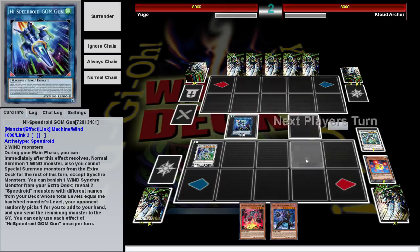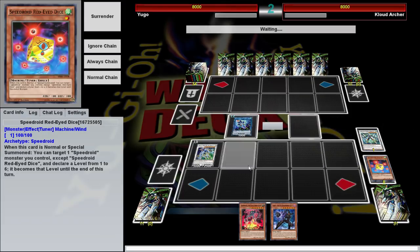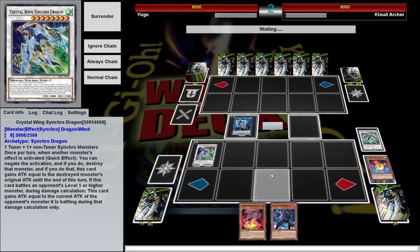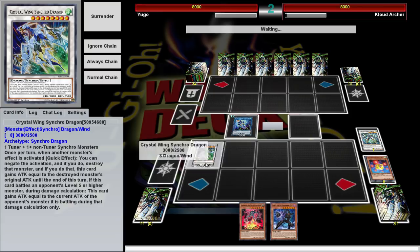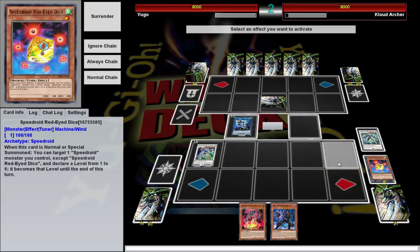Clearwing Synchro Dragon is our only really good go-first card because it has a negate on it — it negates all monsters, not just level five or higher like Clear-Wing. Not the greatest setup, but at least we can put a negate on board. It just takes a lot more resources, and it's better going second. That magnet is really good when your opponent has monsters on the field.